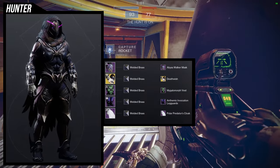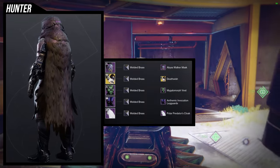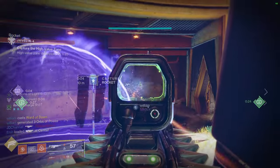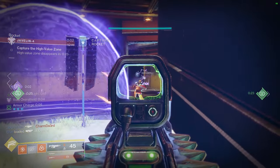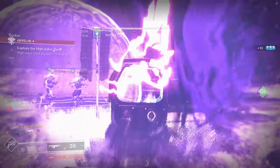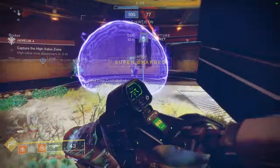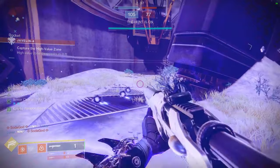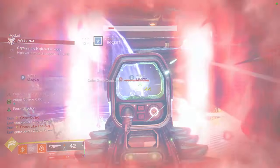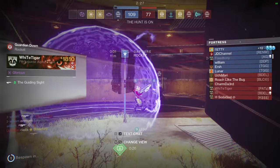Or you can just switch out the arms for something else and then use a Celestial Nighthawk, so that way you can go for almost like a bird look — I think that would be really cool. For the shader specifically, we were using Welded Brass because the eyebrows of Abyss Walker unfortunately don't change colors, so I wanted to just lean into the purple.